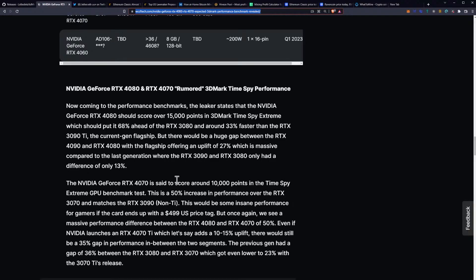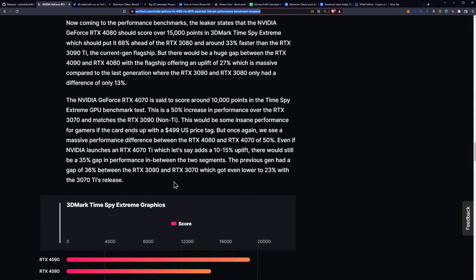Coming to the performance benchmarks, the leaker states that the NVIDIA RTX 4080 should score over 15,000 points in TimeSpy Extreme, which should put it at 68% ahead of the 3080 and around 33% faster than the 3090 Ti, the current-gen flagship. But there would be a huge gap between the 4090 and the 4080, with the flagship offering an uplift of 27%, which is massive compared to last gen where the RTX 3090 and 3080 only had a difference of 13%. The GeForce RTX 4070 is said to score around 10,000 points in TimeSpy Extreme, which will be a 50% increase over the 3070 and matches the 3090 Ti non-Ti.